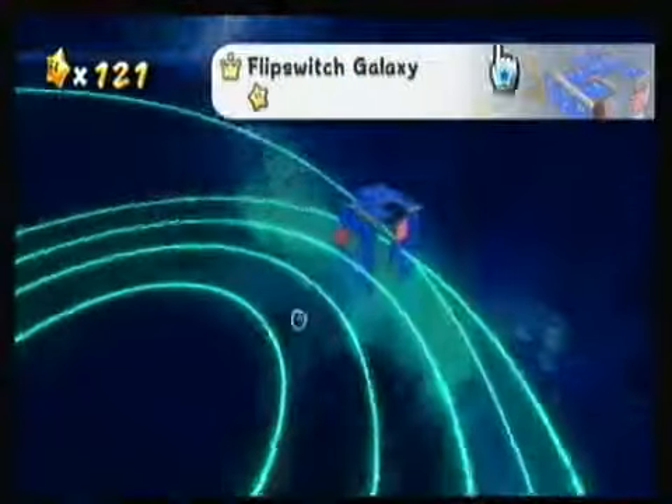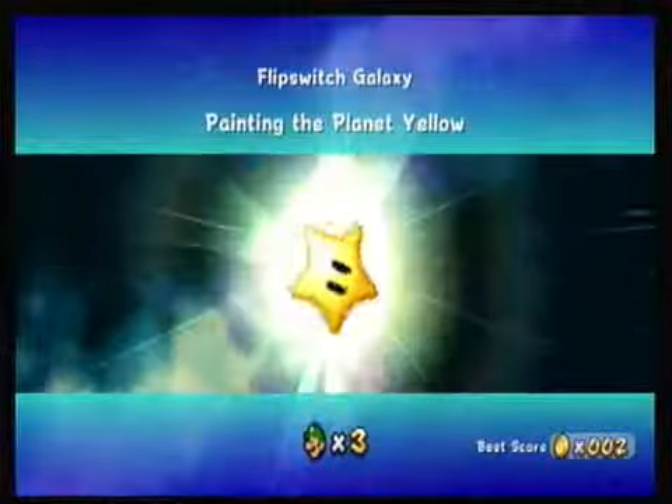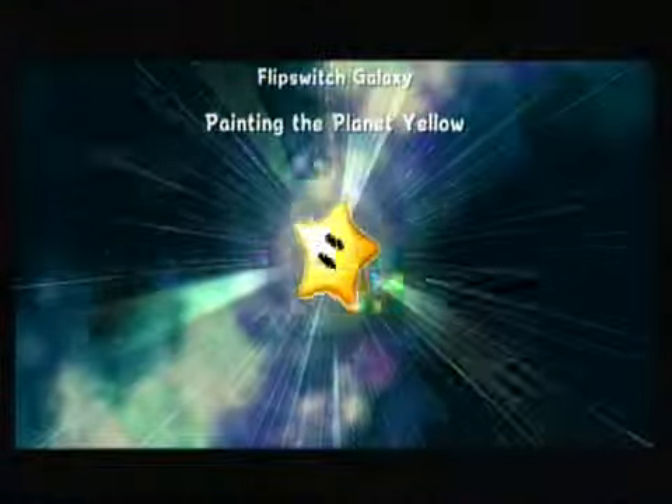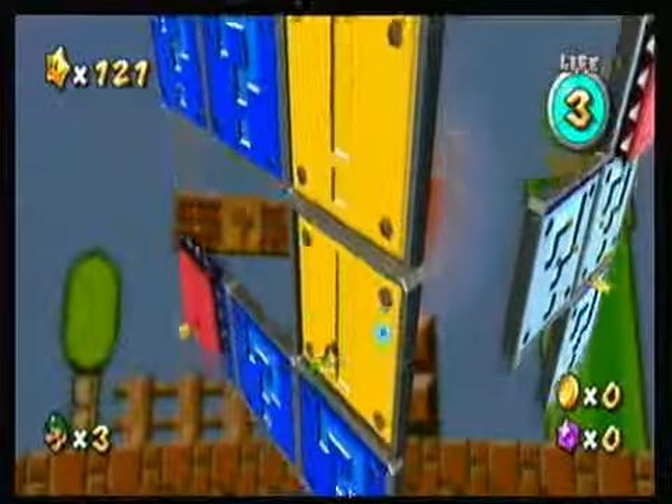Alright, hello again YouTube. I'm back and we are finally moving on from the Good Egg Galaxy and going to the Flip Switch Galaxy, where we'll be taking on the only star that Galaxy offers, which is painting the planet yellow. If you really want to call that a planet — it's more like an unfinished cube. It's going to be a short and sweet video because it's a pretty easy level.